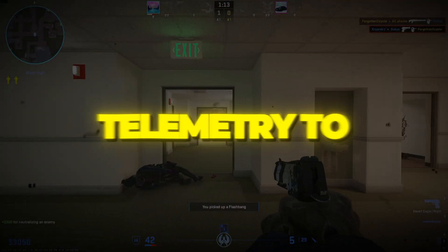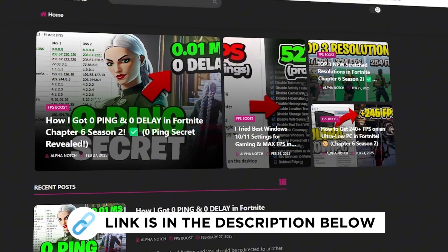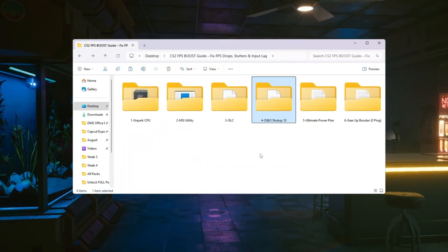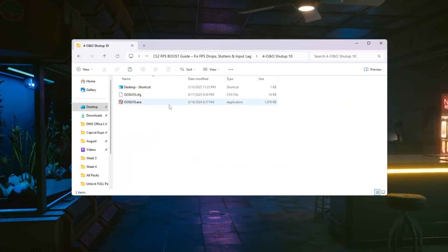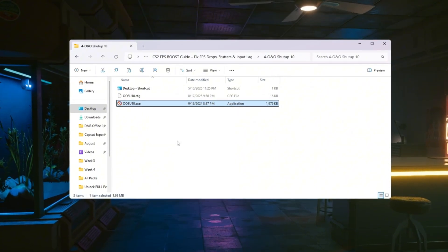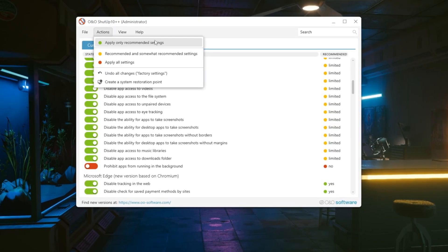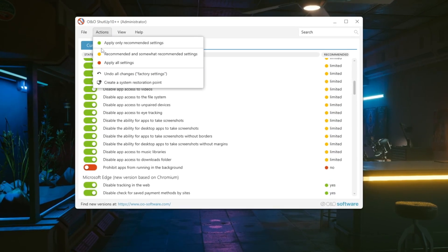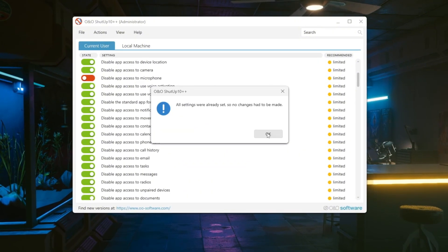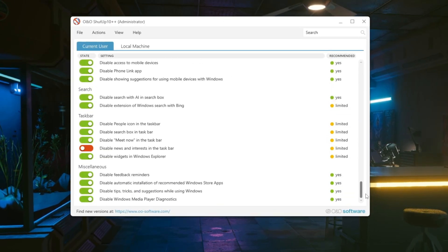Step 5: Turn off telemetry to boost privacy and performance. Windows collects a lot of data in the background through a system called Telemetry, which uses CPU, RAM, and sometimes internet bandwidth — slowing your PC. Open the program and click Apply Only Recommended Settings. If it asks to create a restore point, you can choose to skip or allow. This disables many unnecessary background features you don't need while gaming.